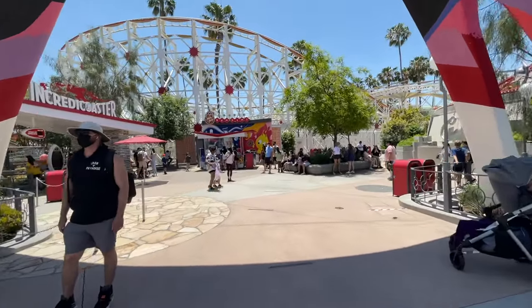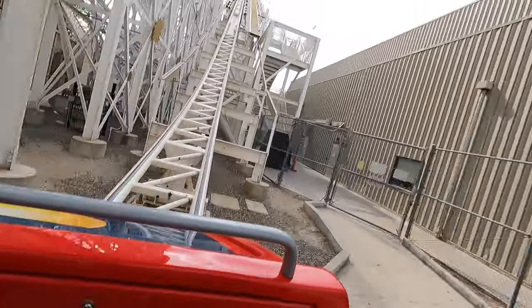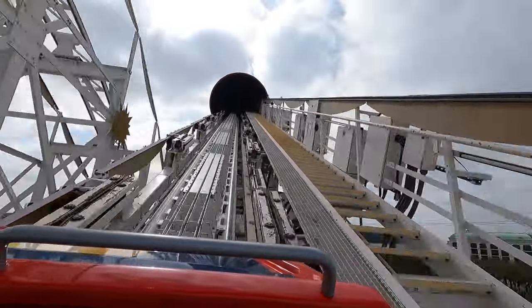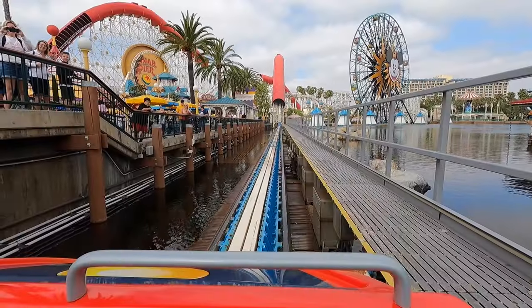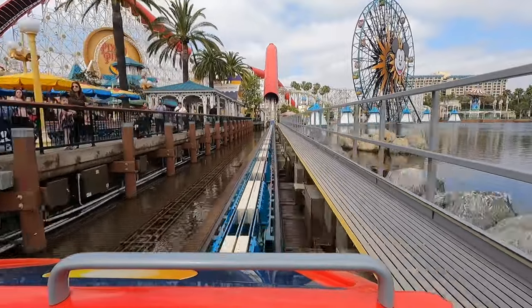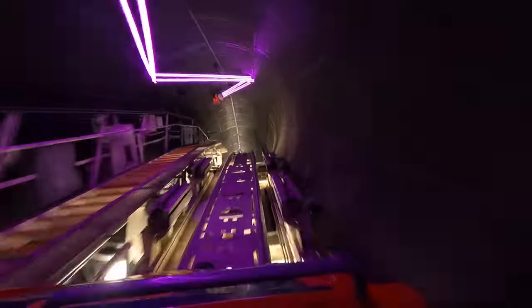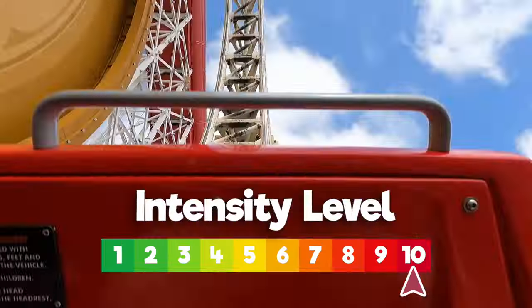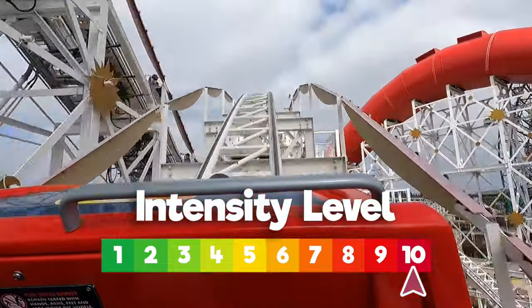The last Disney California Adventure ride is the Incredicoaster. When Paradise Pier got its makeover to Pixar Pier, California Screamin' became the Incredicoaster. It's the same ride it's always been, but with a fun and whimsical Incredibles theme. A 55-mile-an-hour launch, a 108-foot drop, and a single inversion give it an intensity level of 10 — the highest rating in the entire Disneyland Resort.